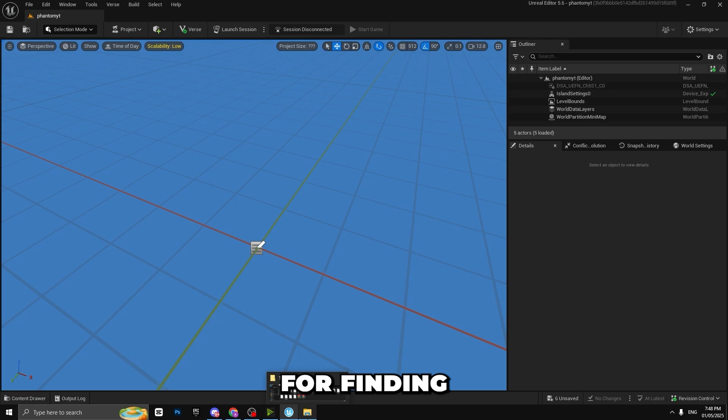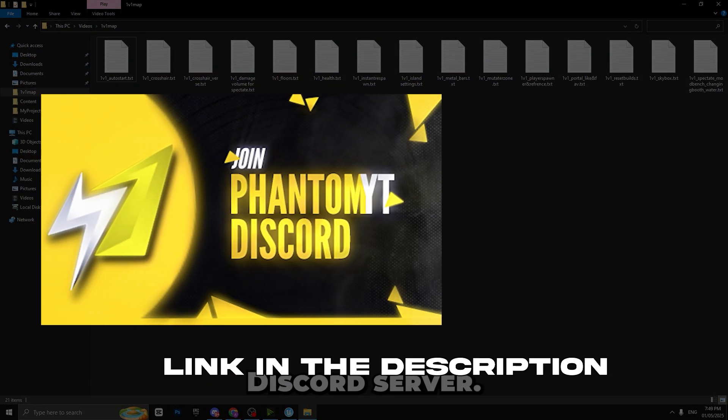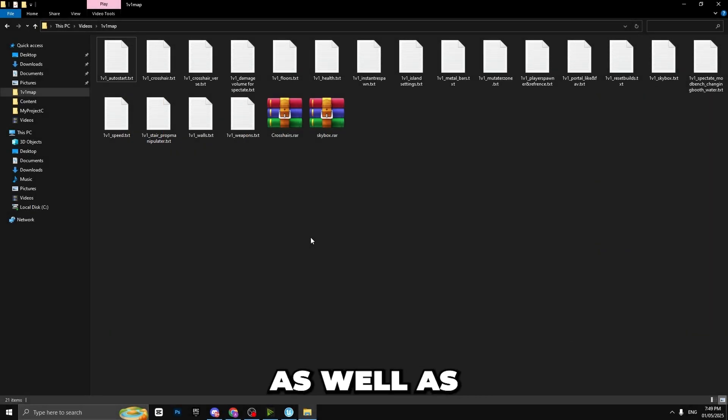For finding the folder — which is the one even map folder — you will find it on my Discord server, so make sure to join. The link to the server can be found in the description as well as in the comments. You need to invite one person to the server to get access to this folder.